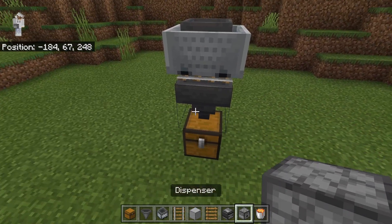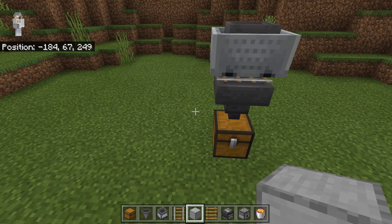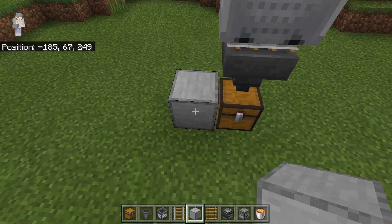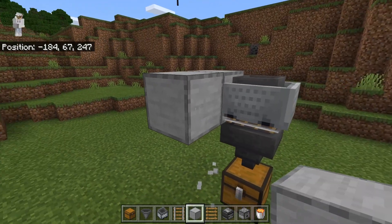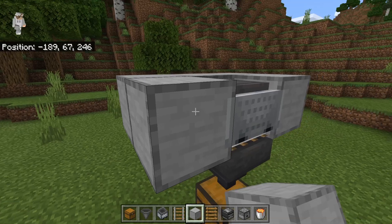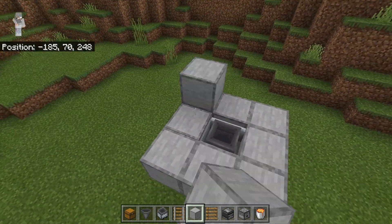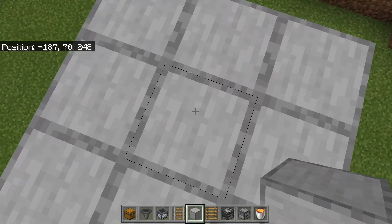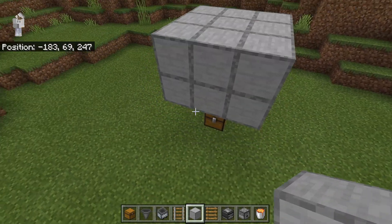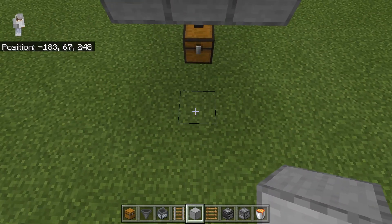This system will collect all the drops. Now you're going to take some solid blocks — any solid blocks that don't catch on fire — and place down three. Then break these two blocks over here. Now just enclose the minecart hopper so that it doesn't move. Then place some more blocks on top. By the way, the drops will get absorbed through this block. Then place three more solid blocks over here, and another three over here.